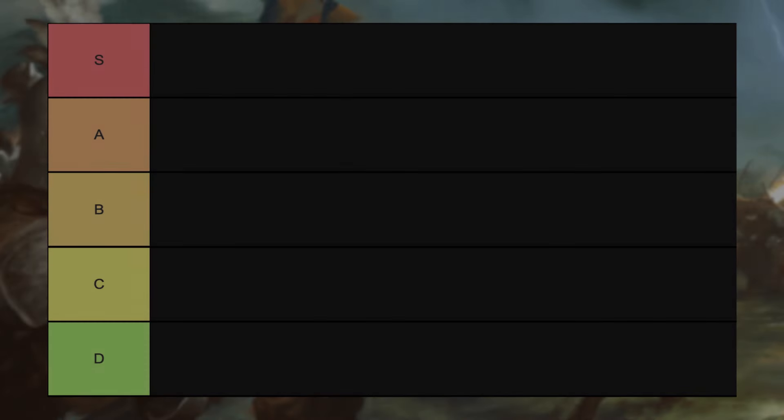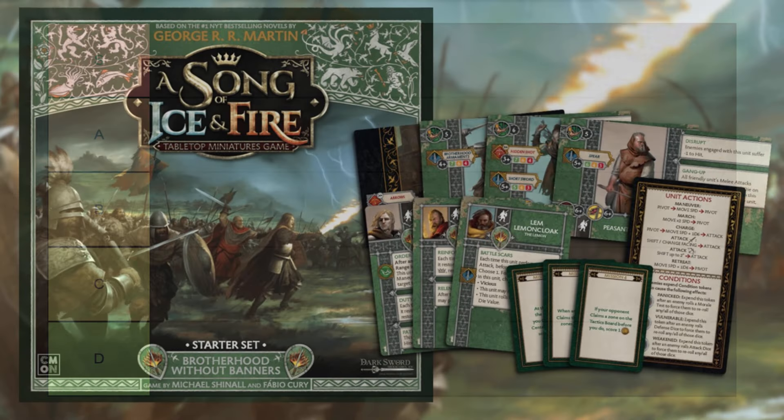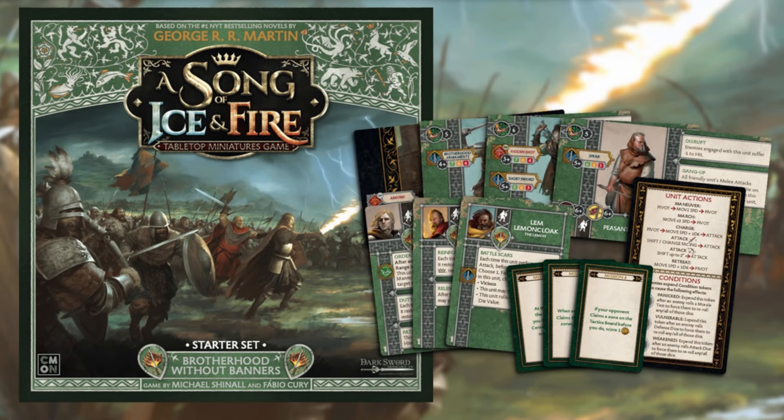While I will be rating some units with C or D ratings, I'm not necessarily saying that these are bad units. I am saying that in the Brotherhood faction, and in comparison with its peers in a zero-sum game, they fall behind their peers. I'll start off rating the Stark units in ascending order by points cost, and then do the same with the Baratheon faction units. Hopefully by the end of this exercise, it will provide Brotherhood players with a more manageable short list of units to focus on acquiring, painting, or considering for play.